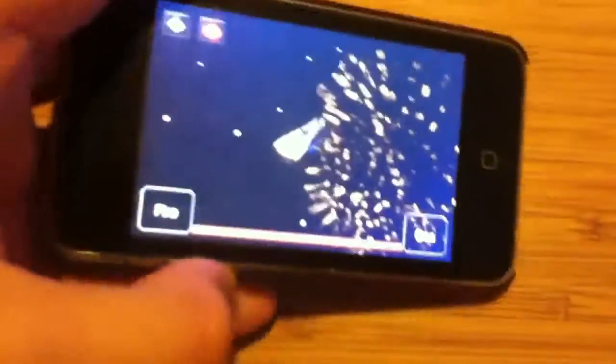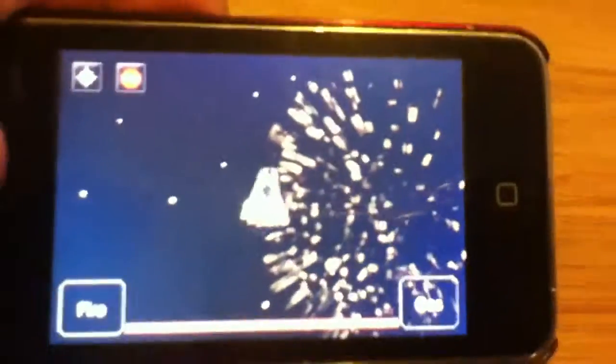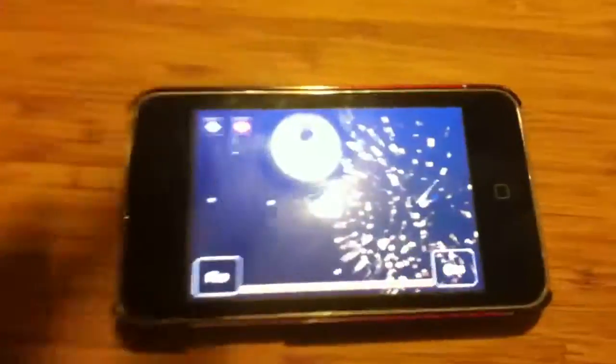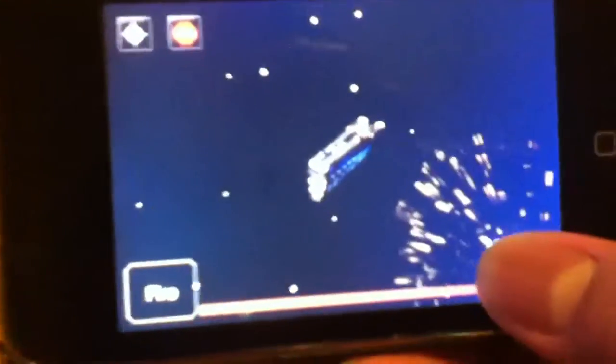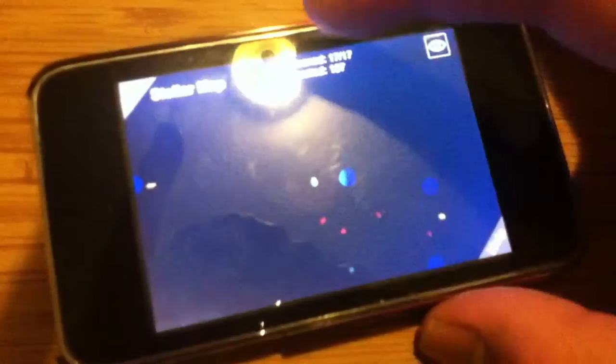So here, basically, you can guide yourself with the gyroscope built in. And then, to go towards somewhere, just press that button. And you can start going to places, or you can set an auto-guidance system, and it'll take you anywhere.